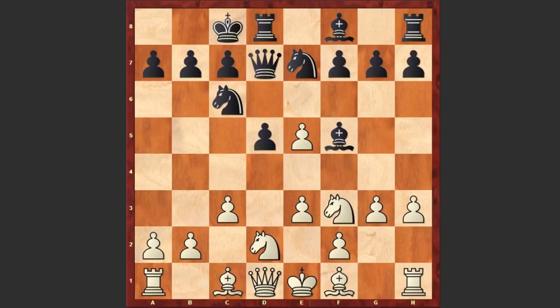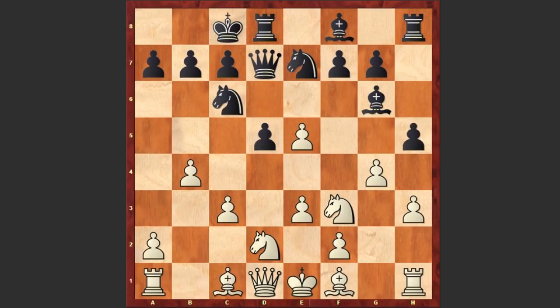We see Ne7, g4, which is weakening the king side, and now with h5 black can challenge white's kingside. Bg6 and b4 — another interesting decision by Kramnik; he's playing on both sides. h5, b5, and here Fressinet played a very strong move. As you can see the knight on c6 is hanging, but instead of moving it away...